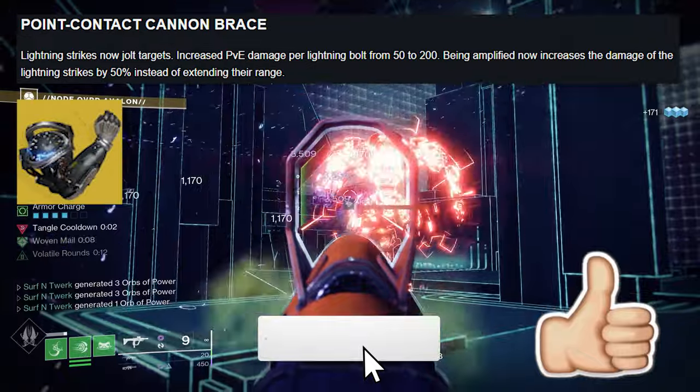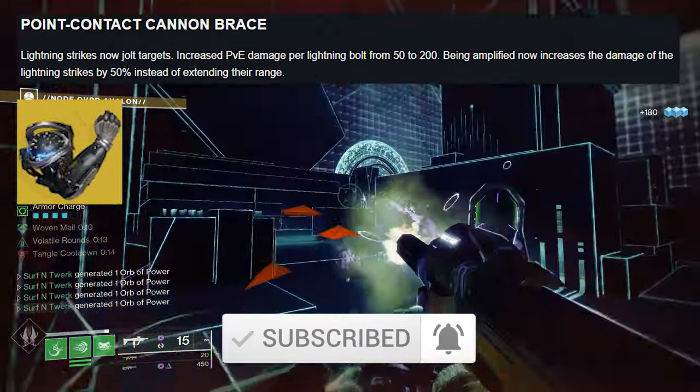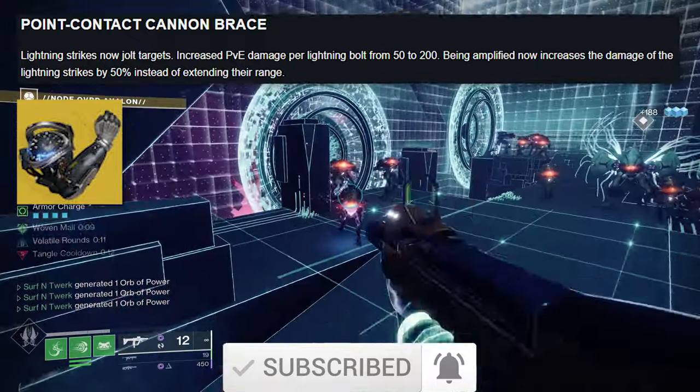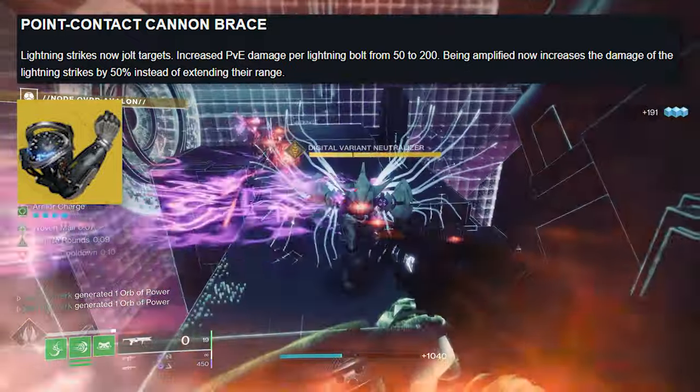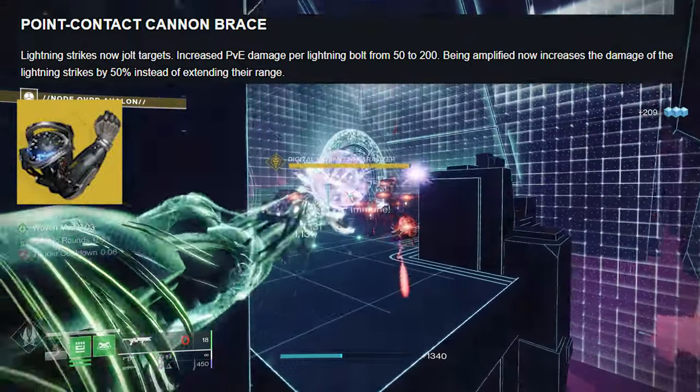Time to move on to the Titans. Point Contact Can Brace: lightning strikes now jolt targets, increased PvE damage per lightning bolt, and the exotic increases the damage of lightning strikes by 50% instead of extending the range.